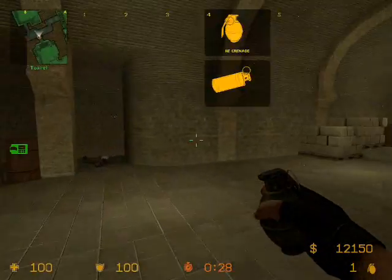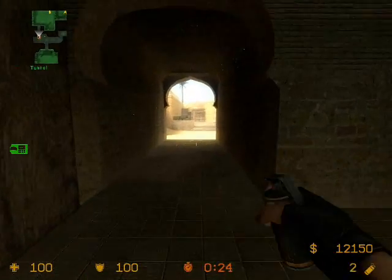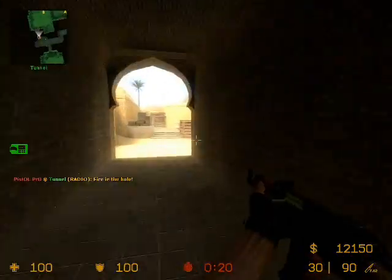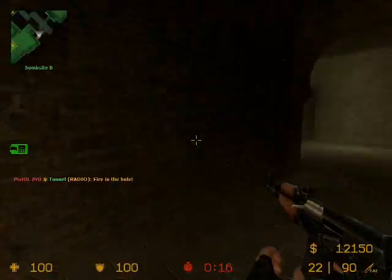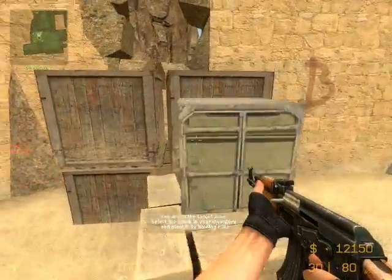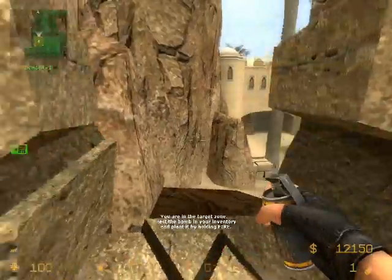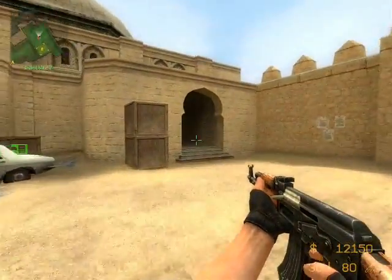You throw a flash, and then you can go one way. It's better to have somebody else on the front line if you're going to flash — you don't want to flash yourself. From here, you can get a lot of positions.